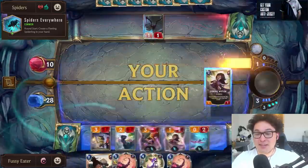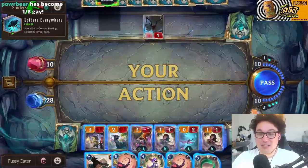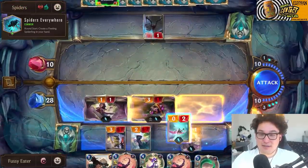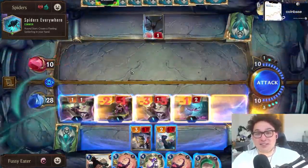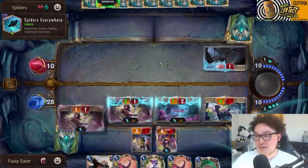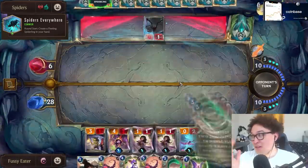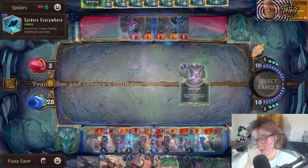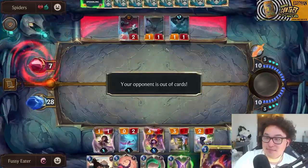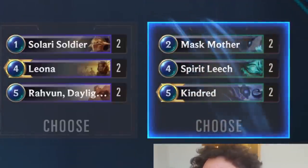Here's one last problem I didn't consider: we have to level Lulu while not killing their Nexus, but leveling Lulu requires attacking. We have to attack in a way that generates the least possible Nexus damage, otherwise it's too much. I'm forced to attack to level Lulu, but if I accidentally kill the opponent's Nexus I lose the challenge immediately. That said, Spiders ended up not being too tough, and just keeping Lulu alive was enough to run them out of resources. I pick up Kindred to give another stalling engine and move on to Mistwraiths.